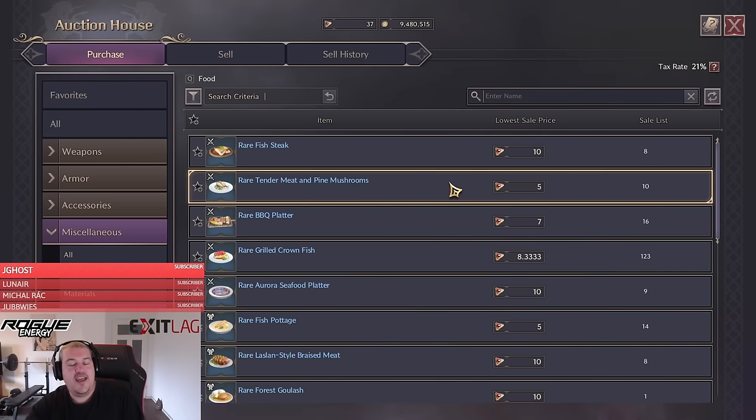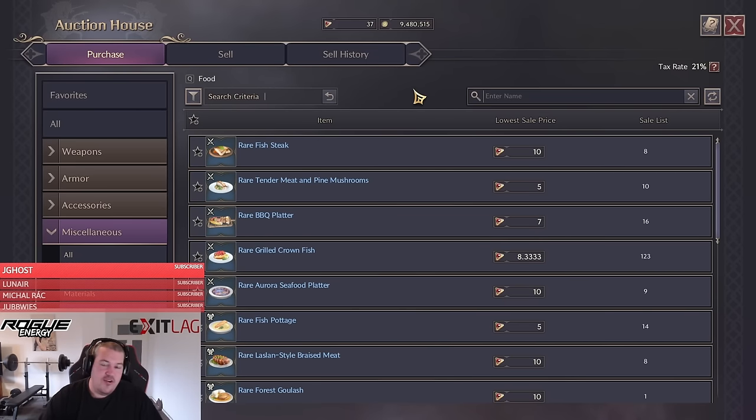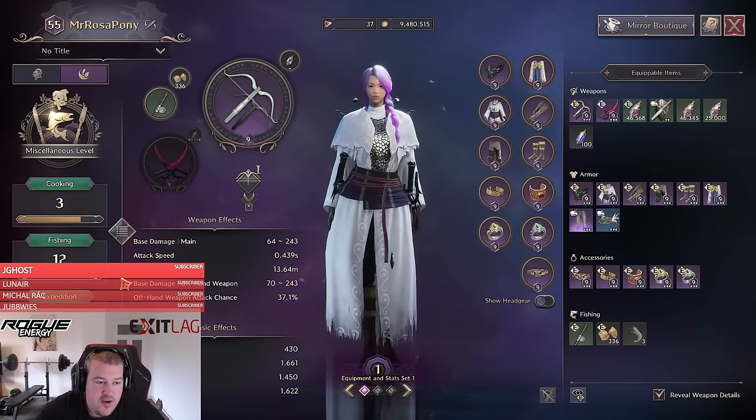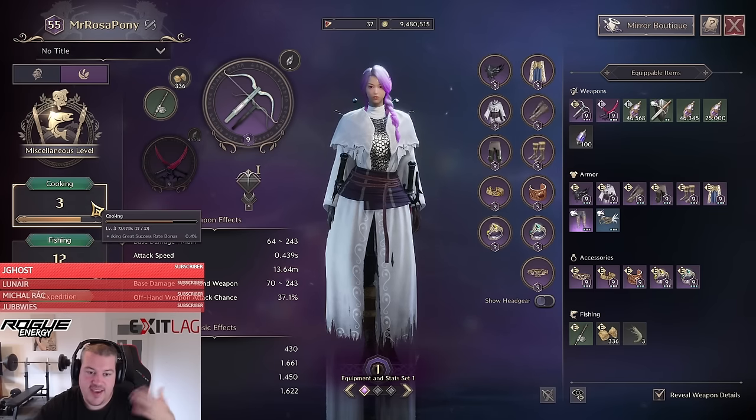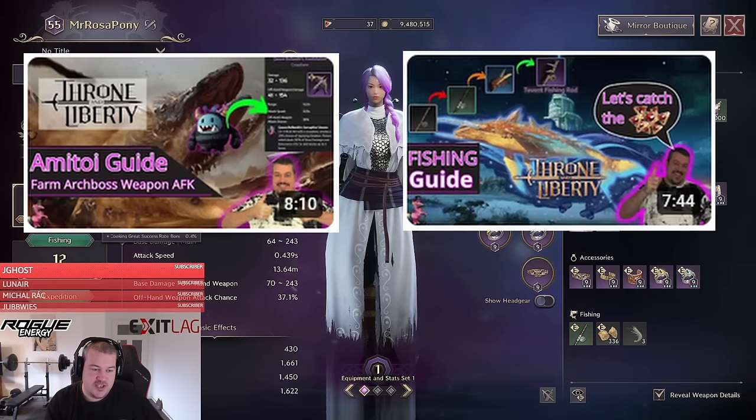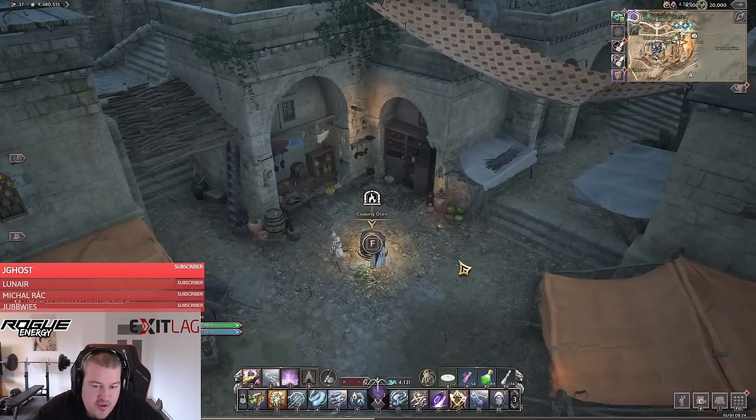The next method might surprise you — this is your truly unlimited lucent farm. Life skills can give you lucent through the same great success system. When you get a great success while cooking, you can sell the extra food on the auction house. There is no cap; the more time you put in, the more you earn. Make sure you are leveling cooking, fishing, and expedition together, because expedition provides materials for cooking and fishing provides the fish you also need for cooking.